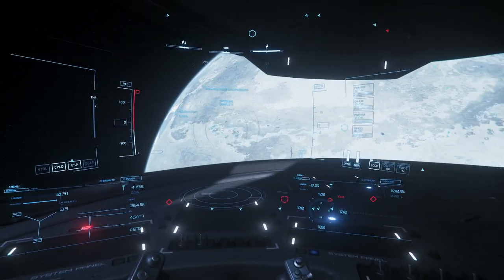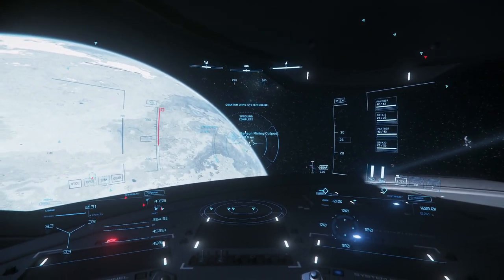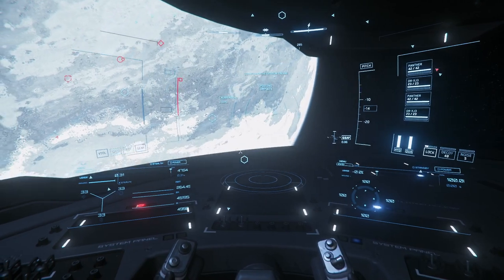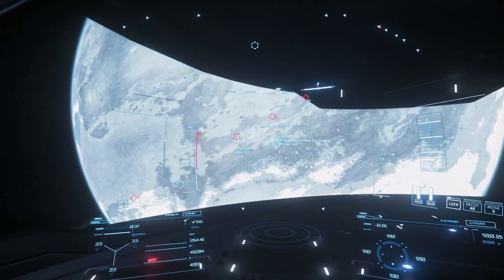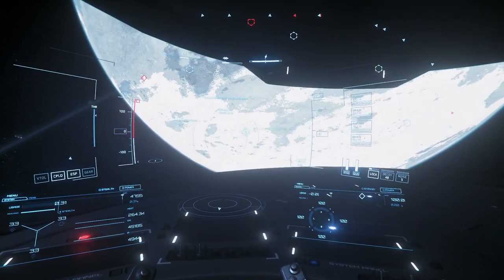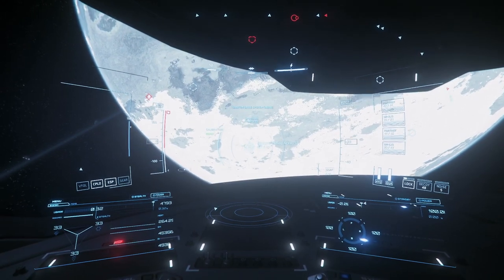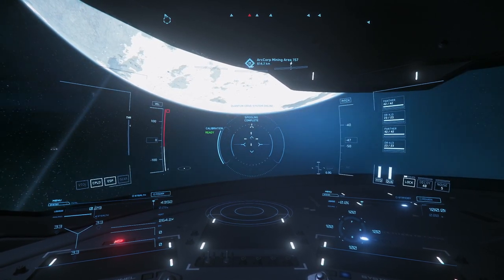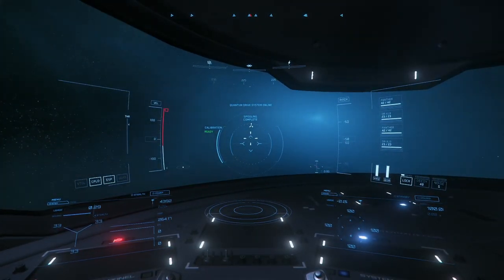Just looking for the station that we need to go to pick up our cargo, which can always be a little bit of a pain to find. There we go. Quantum travel engaged. That's where we're going - we're going to the mining outpost. There should be a cool sound here normally, but I don't know why it's not here at this moment.